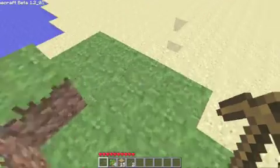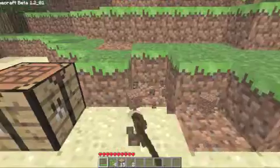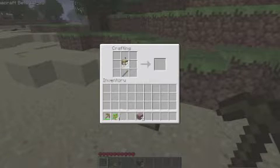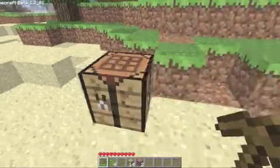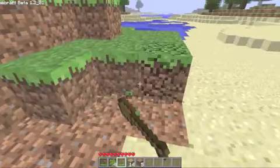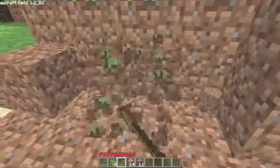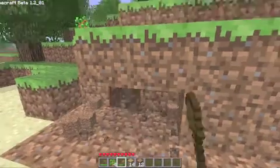I should probably start my house around this area right here, so let's start digging into it. Actually, I'm going to make a shovel. To make a shovel, you just get two sticks and then put some wood on top, and it makes a shovel. The wood is the basic thing you can make. See how much easier it breaks? When you destroy something, you collect it. Let's just build on the side of this little hill right here.